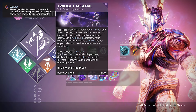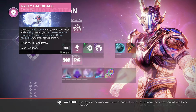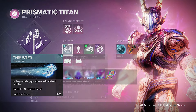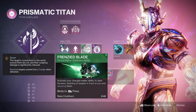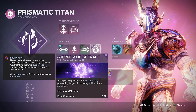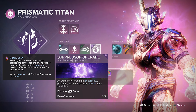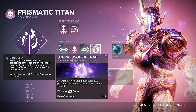For the class ability, you don't have to go with a specific one — Towering Barricade, Rally Barricade, or Thruster all work. For melee, we're on Frenzied Blade so we can have those three melee charges. After that, we're on Suppressor Grenade, which applies Weaken, giving us another way to weaken targets, and every kill with the Suppressor Grenade guarantees a Void Breach.